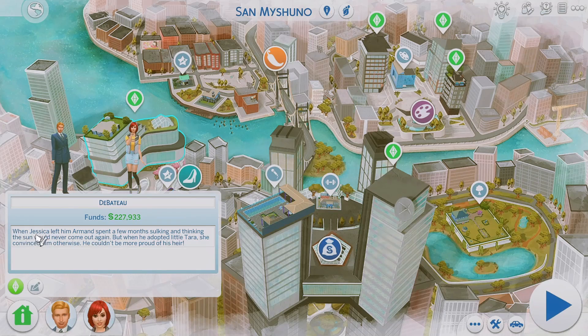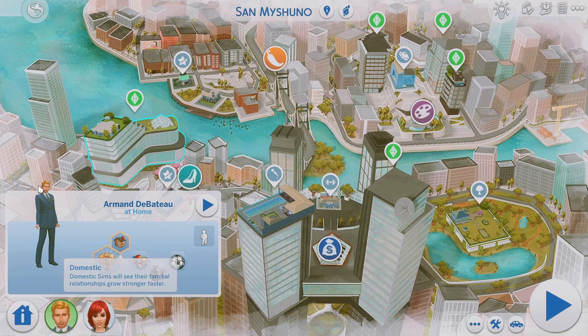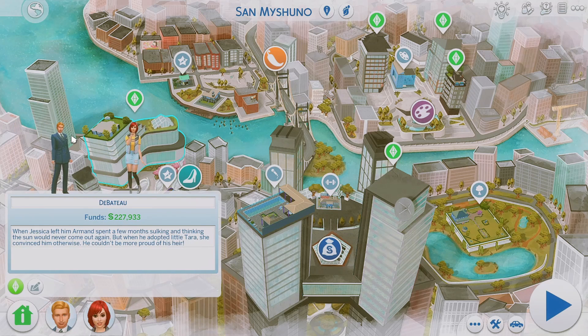This is Armand. Since Jessica left him, Armand spent a few months sulking and thinking the sun would never come out again. But when he adopted little Tara, she convinced him otherwise — he couldn't be more proud of his heir. Basically Armand wanted to have a family and Jessica divorced him and left him. He decided to adopt a teenager named Tara, so he has his heir. I kind of like that story for him — he wanted a family, his partner didn't want one, and he was like, alright, I'm going to have a little family of my own.